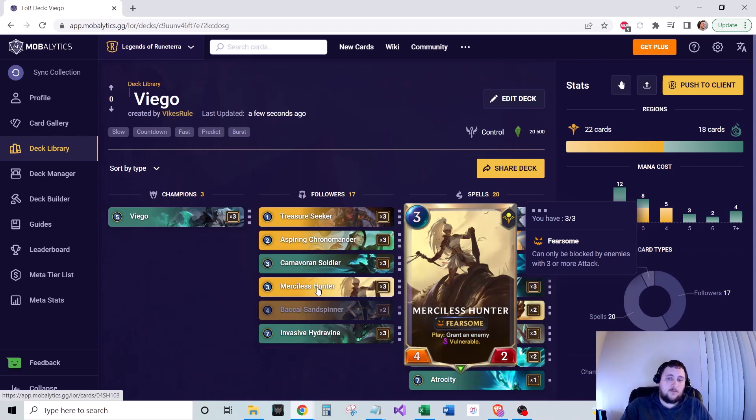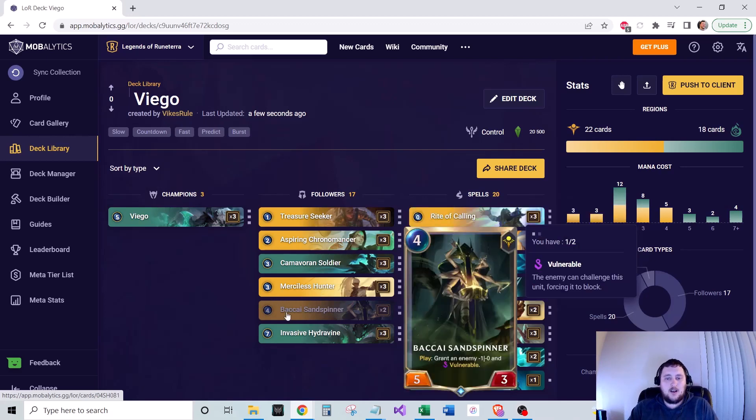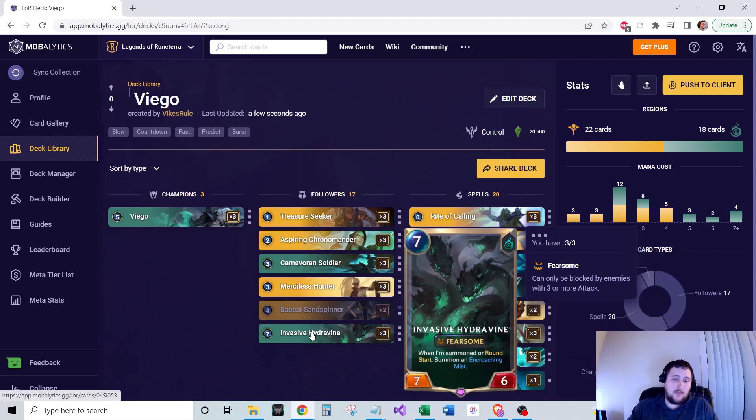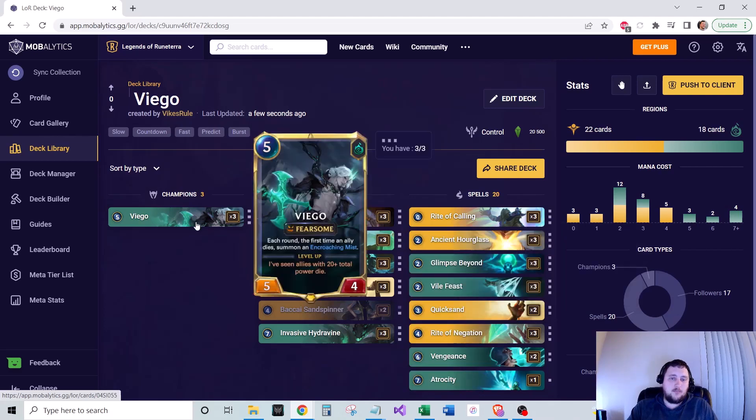We run 3 Merciless Hunter, a 3-mana 4/2 with Fearsome — the play effect grants an enemy Vulnerable, enabling positive trades. We run 2 Bakai Sandspinner, a 4-mana 5/3 with play effect: grant an enemy -1/-0 and Vulnerable — similar purpose but with 5 attack, which also helps level up Viego. We also run 3 Invasive Hydrovine, a 7-mana 7/6 with Fearsome — when summoned or on round start, summon an Encroaching Mist. Expensive, but once it's on board it generates Mists every turn, turbo-leveling Viego quickly.